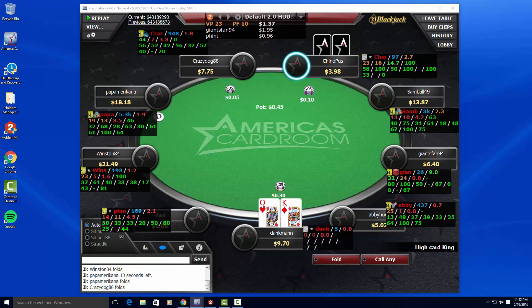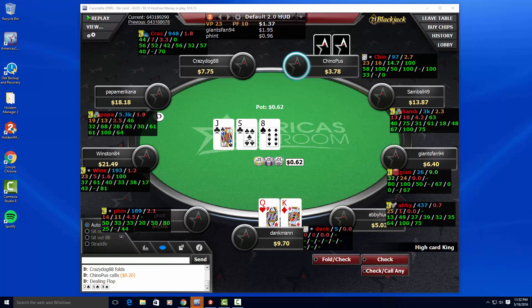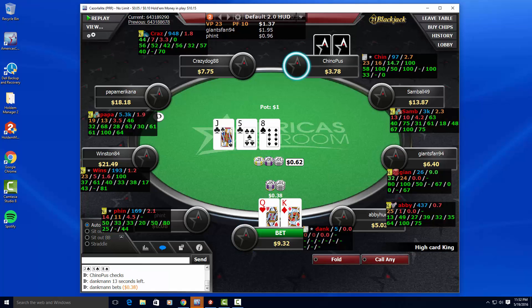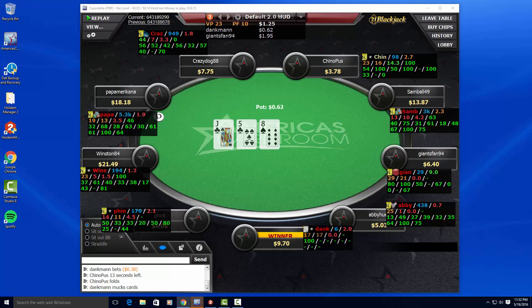You always want to look to your left to make sure you don't have any crazy loose players who are going to three-bet you very often when you're betting a hand like this in middle position. These three players to my left, all the way to the button, have very low three-bet percentages: 4.5, 1.6, and 3.5. The player who calls me is aggressive but folds 100% on the flop and 100% on the turn, so if I don't hit that flop on a relatively dry board, I'm going to be betting and taking the hand down pretty easily.